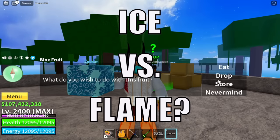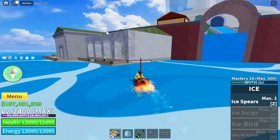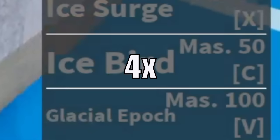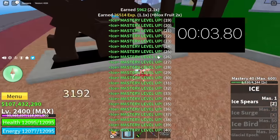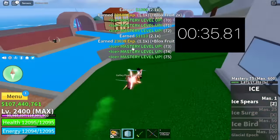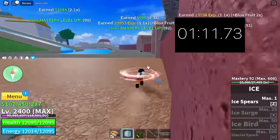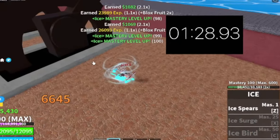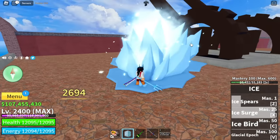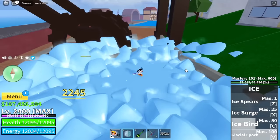Ice fruit! What do you think guys — ice versus flame fruit, which is better? Comment it in the comment section. To help you decide, we will grind masteries on the ice fruit. We only have one mastery. Can you guess how long it will take to grind 100 masteries on the ice fruit in fountain city? This is in 4x speed. Is it 1 minute, 2 minutes, 3 minutes, or 30 seconds? Comment it in the comment section and for the one who guesses right, I will pin your comment. We are now past 1 minute — 1 minute 28 seconds! Now let's showcase all the skills: ice pierce Z skill, X skill ice surge, C skill is the ice bird — my favorite skill, check that out, the bird and the freezing effect. Last one is the glacial epoch.